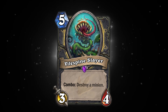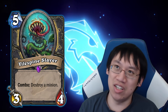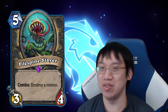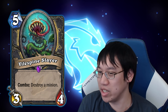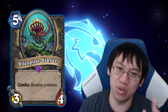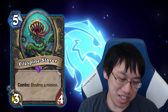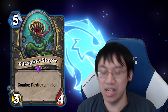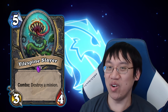For Rogue: Vilespine Slayer. What an insane card — effectively adding a free 3/4 on top of Assassinate. Some combo or control decks ended up not running it, like Kingsbane, just because it was a little difficult to get the combo off. But needless to say, Vilespine Slayer was so powerful — seen a lot in Odd Rogue as well as just general any Rogue. So much value all in one card.